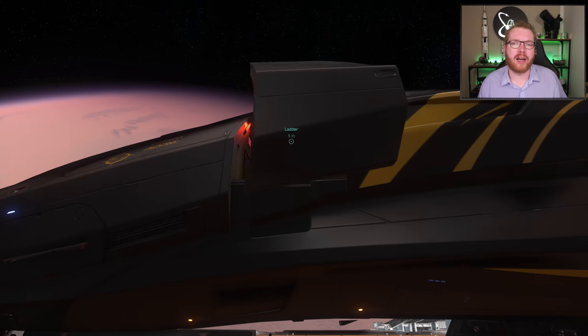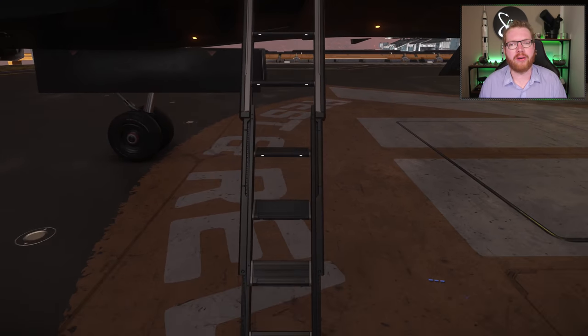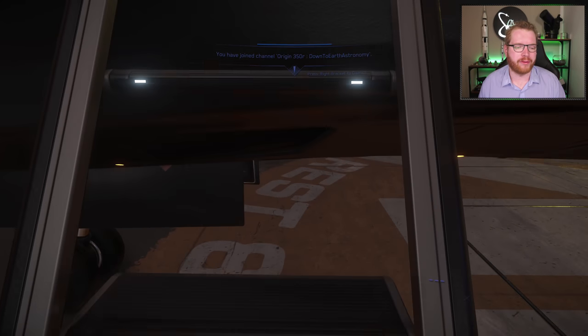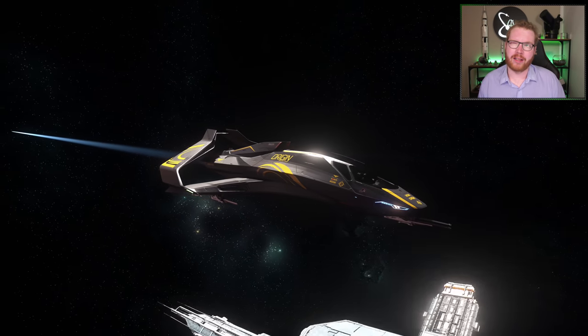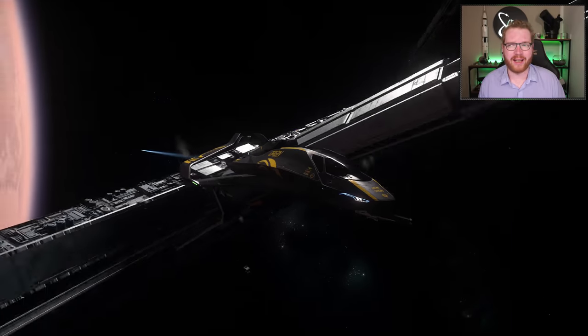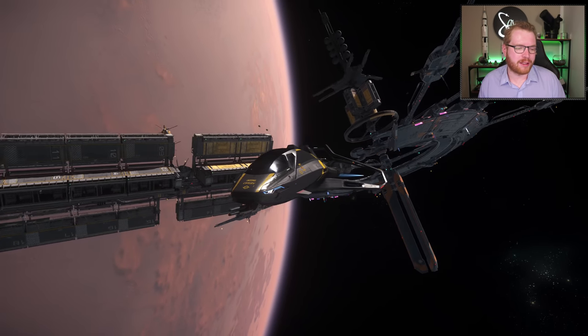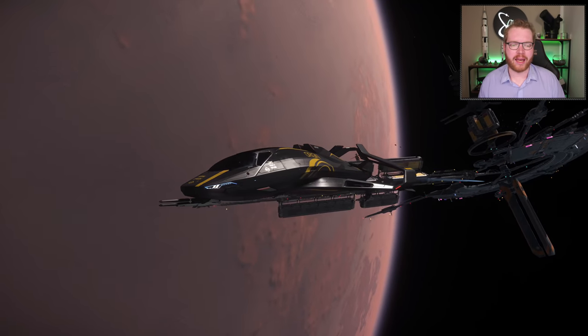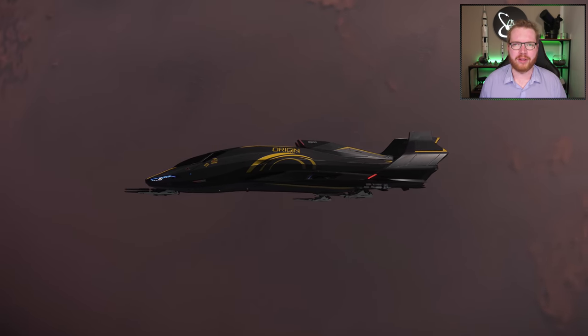Then we have another Origin ship — this time it's the 350R, a 300-series ship that I got through the referral program for 25 referrals. Among the 300-series ships this is the racing variant. I would actually prefer to have the standard 300i in my collection, so I probably should go get that, but this specific ship you can get at the Astro Armada at Area 18 for 1,602,100 Alpha UEC.